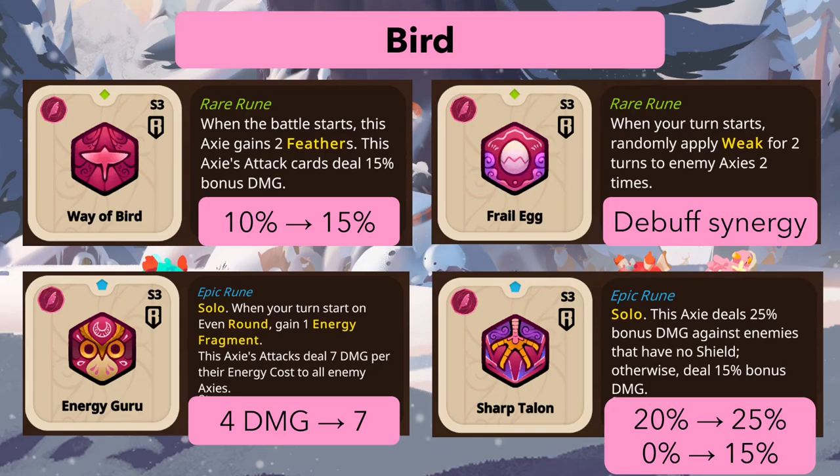Sharp Talon gets a small change: it now deals 25 bonus damage against targets with no shield instead of 20. More importantly, if the opponent does have shield, it still deals 15 bonus damage instead of zero. Before, having any shield made it useless. Now at least there's no situation where it does nothing. If the meta is aggro-heavy with no shield, this could be quite good.